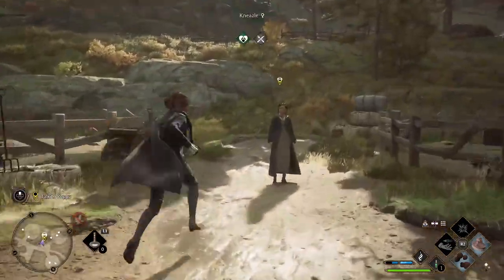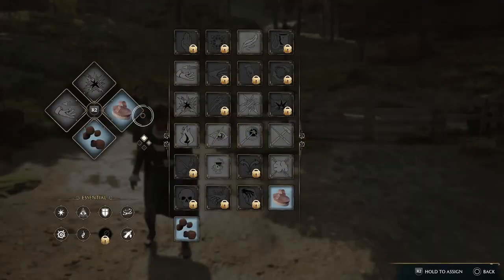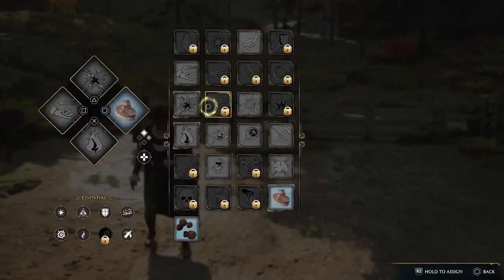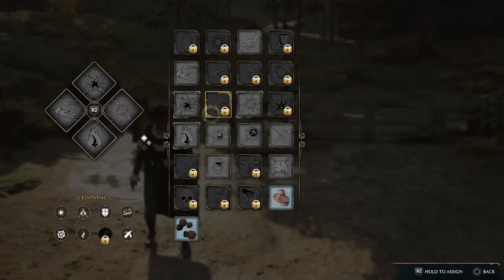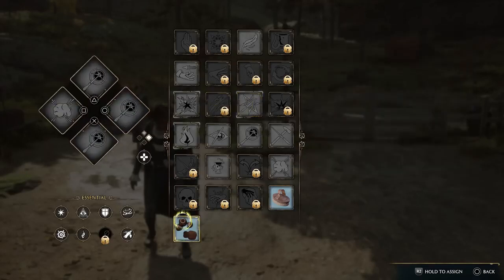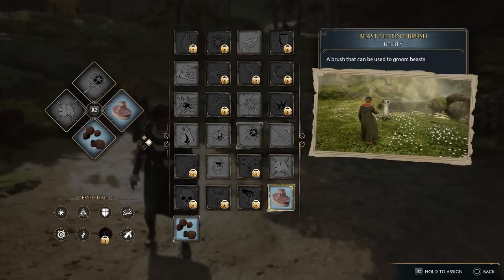Hold on — before we do anything else let me rearrange this because I didn't mean to change all of these. The fact that they're grayed out — I'm assuming I still need to have them ready. I got three of the same ones, that's funny. Let me put that there, and then we'll do this to that one — right there, that should be good.